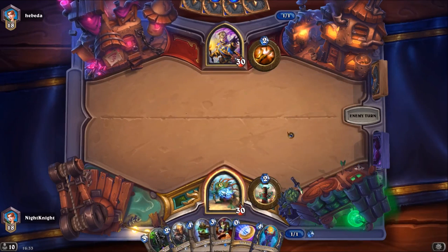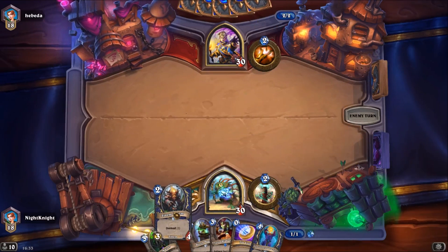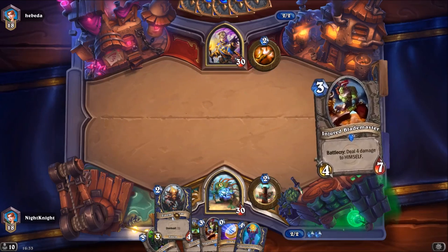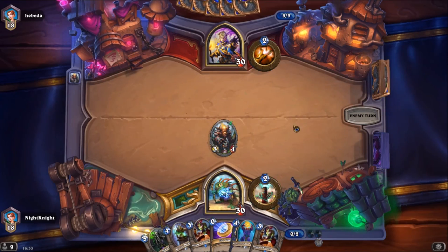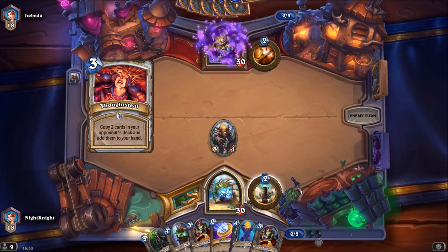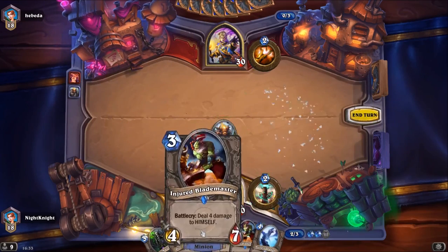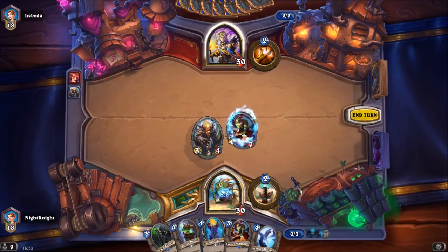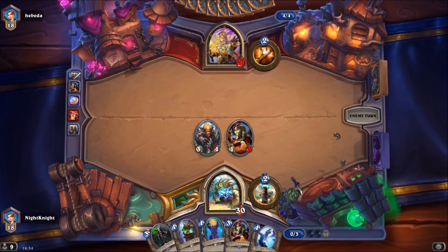We got Flame Wraith and Faceless, and even if things go wrong, in turn four we can cover for that. He used Steal — I will coin out the Injured Blademaster especially since I have three mana. Even if he kills it, it's not likely because the Injured Blademaster has four attack.